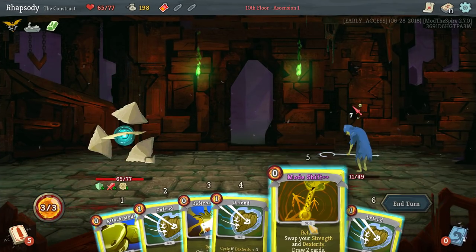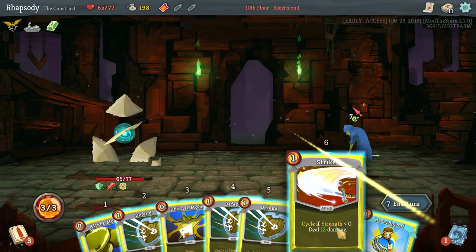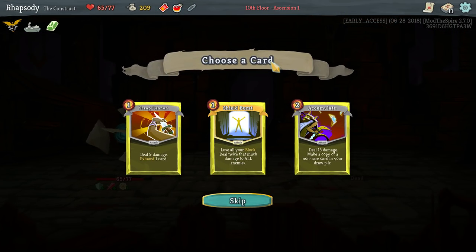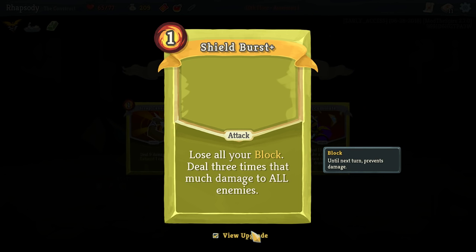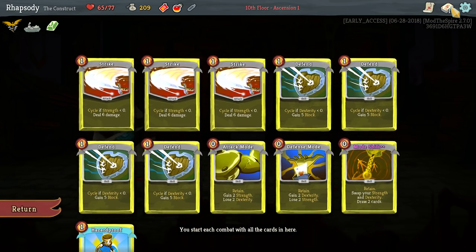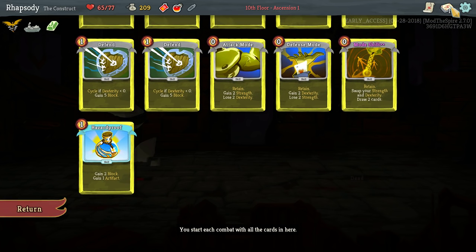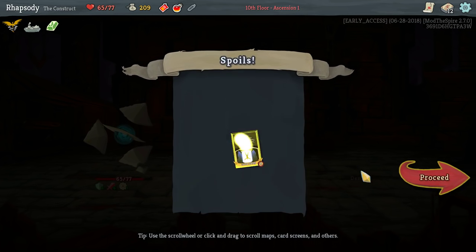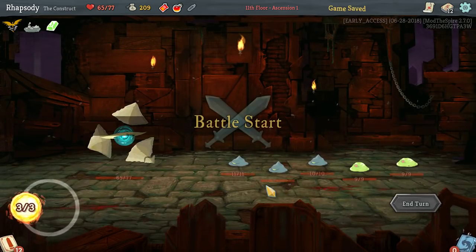I've got to keep in mind that the aim of the game is not to get ridiculous stats — it's to kill the enemies. Shield Burst: lose all of your block, deal twice that much damage to all enemies — upgrade to three times that much to all enemies. That's what I wanted to build a deck around for ages. Mode shift doesn't really... I'm taking it. I'm taking it because I've wanted it for so long.